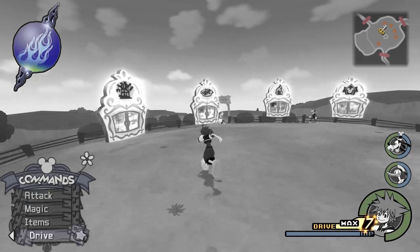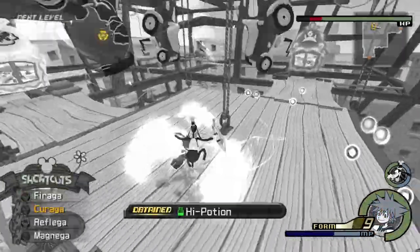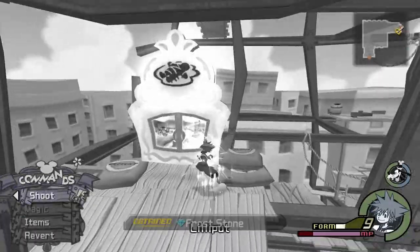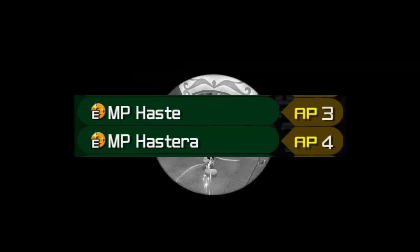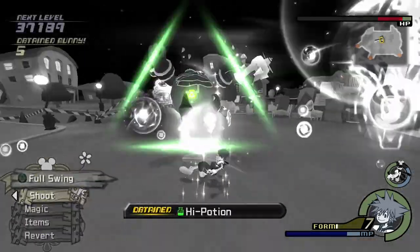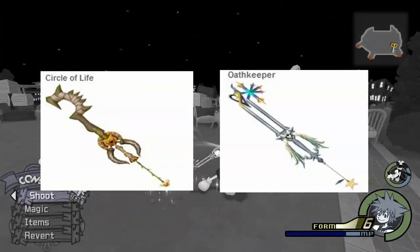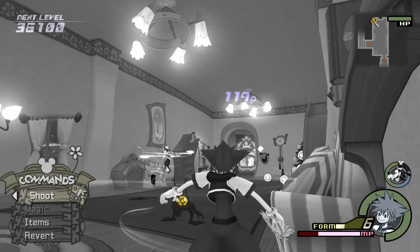Wisdom Form: In Wisdom Form, I recommend going to the Timeless River and heading to one of the doors, then circling through all of them. For your abilities, any kind of MP Haste ability helps a lot. You can also go to the save point to refill your MP. For the Keyblade, I recommend Circle of Life or Oathkeeper — just like in Limit Form, if you want to stay as long as possible in the form, Oathkeeper is the way to go.